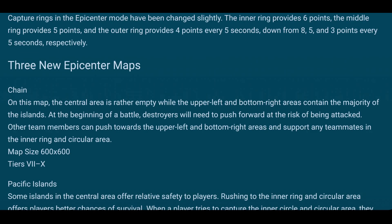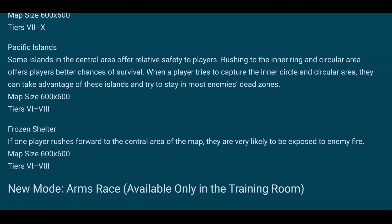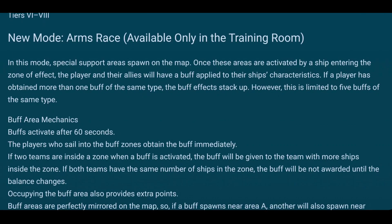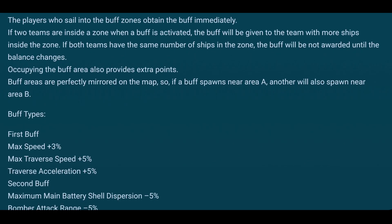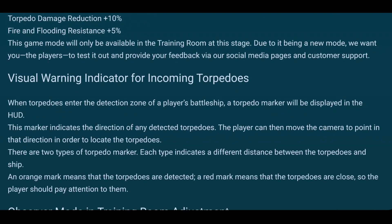We get three new maps. They all seem to have islands around them, with the center being the interesting part. The Arms Race mode, another port over from PC, seems to be coming to the training room for feedback — similar to how Epicenter was handled. In Arms Race, there are buffs you can collect which make your ships better, so this is something to try out in the training room.